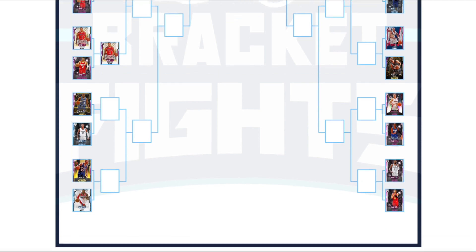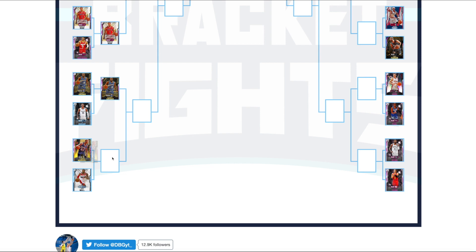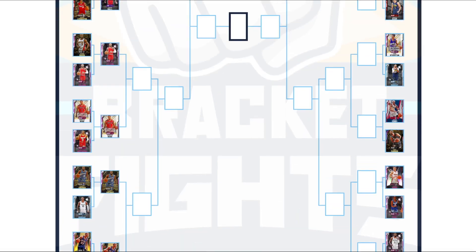Gilbert Arenas versus Ja Morant — a close one. Ja's release is fantastic, he can play a bit of defense, and he's got gold range extender with dunks on everybody. However, pretty much everything you can say about Ja, you can say about Gilbert — except Gilbert has Hall of Fame range extender and Hall of Fame clamps, which is absolutely massive. So Gilbert Arenas goes through fairly easily over Ja Morant. Then Stefan Marbury versus John Wall — no question, Marbury. Wall is pretty good, especially Sapphire Wall, but he's not on the same level as the elite tier players.